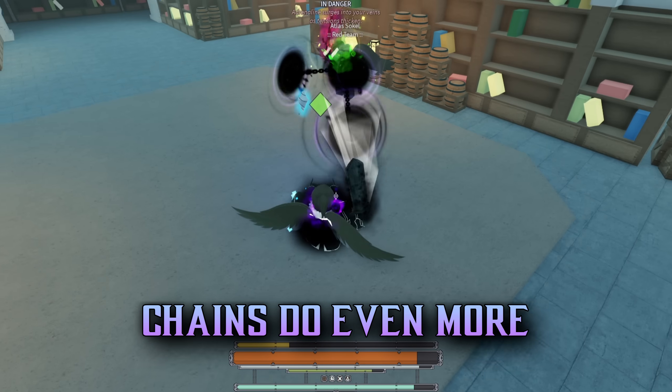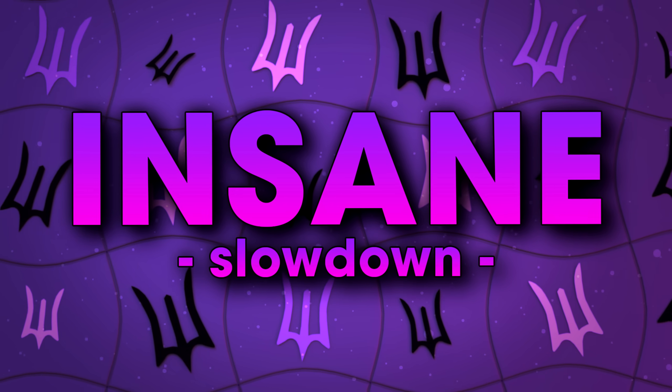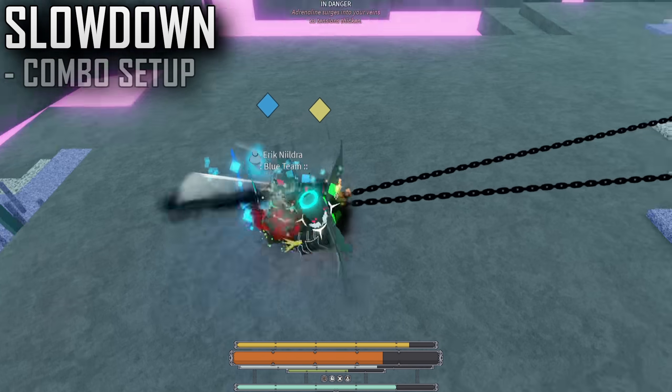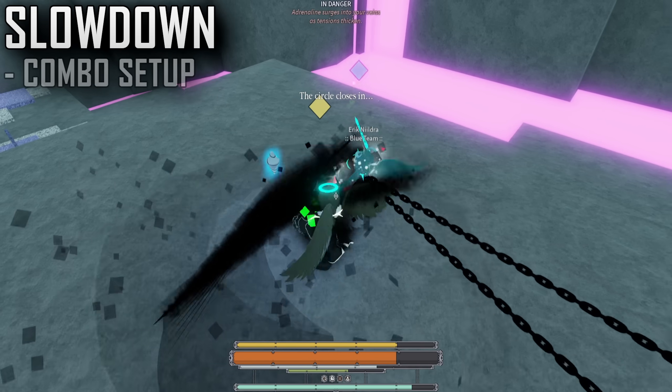On hit, shadow chains applies all of these damaging effects, but most importantly it slows down our target and stuns them. Keeping players in place is very important to synergize with our other pressure tools, and targets with less speed and dodge distance are easy to poke from at range.